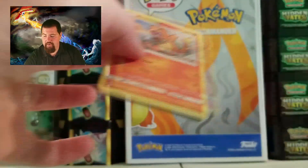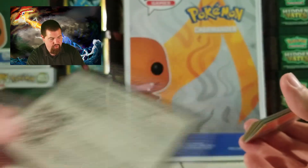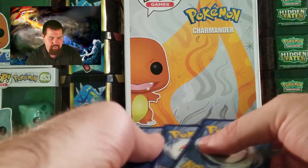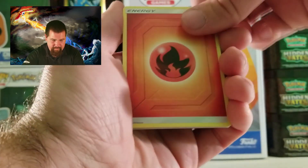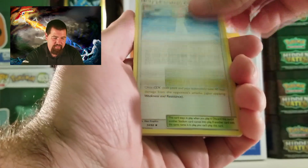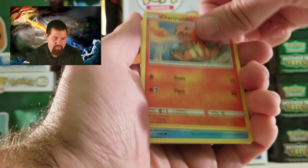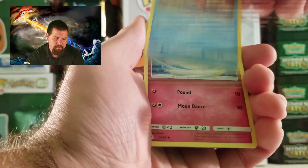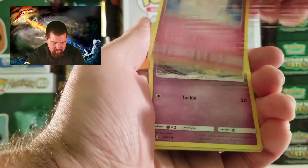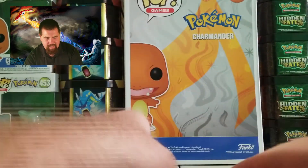I've only liked two comments so far with six videos - hopefully we get some comments. Voltorb, Geodude, Pikachu, Clefairy, Cubone. Reverse Blaine's Last Stand and Misty's Water Command - that's a holo, very nice! Charizard packs are here everybody - what does that mean? Shiny Charizard, that's what we want! Or a stadium card - those are awesome. Energy, Misty's Gym, Brock's City Gym, Metapod, Charmander, Magikarp, Slowpoke, Clefairy. Reverse Clefairy, Mr. Mime.